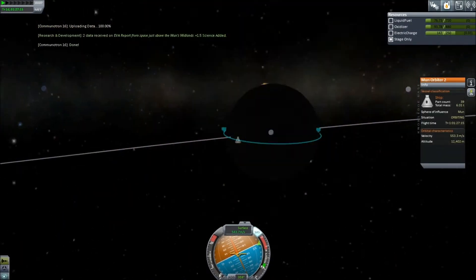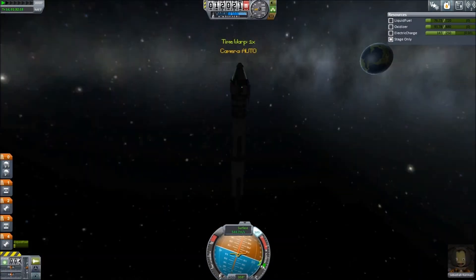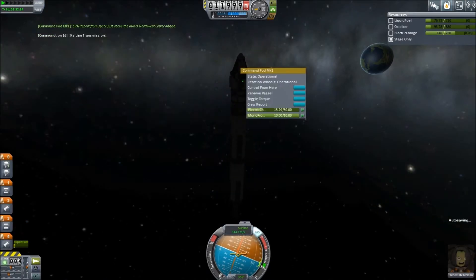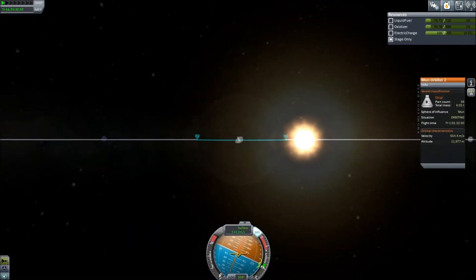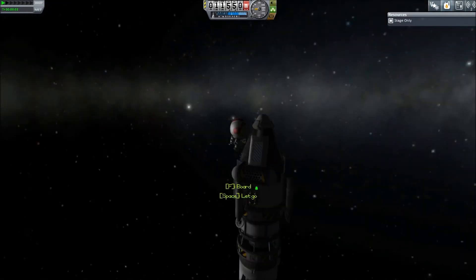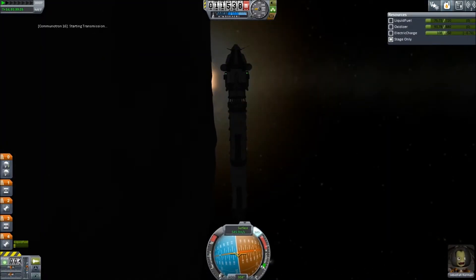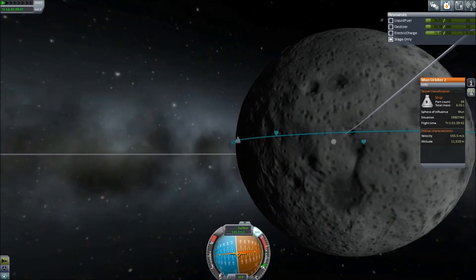We transmit that and on we go. I'm using the sun to illuminate the craters on the dark side of the Moon — sort of cheating, using the light engine. We get another crater visible thanks to the sun's glare being over the Moon. Then we go around to yet another crater — that's the east crater — and transmit that as well. Basically we're getting tons of science from this.